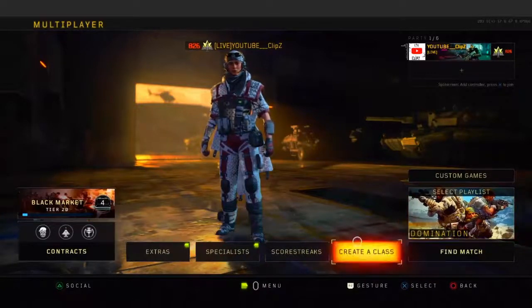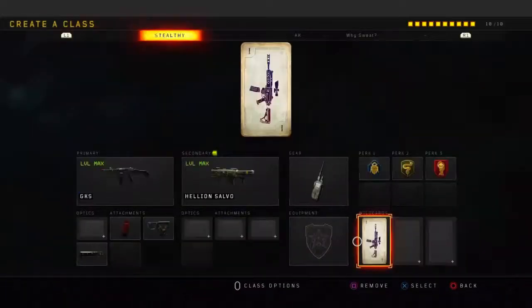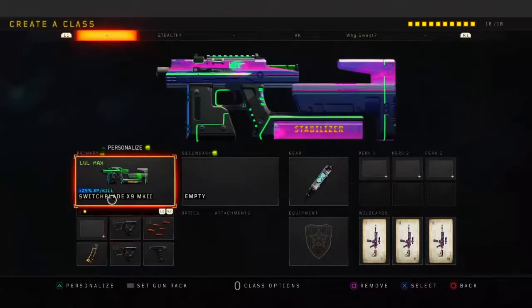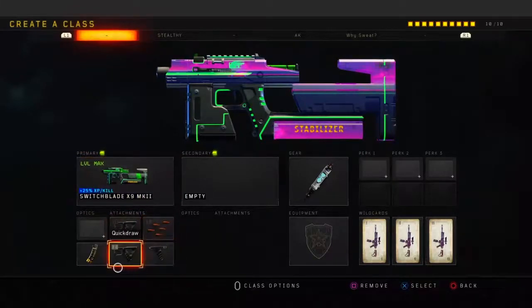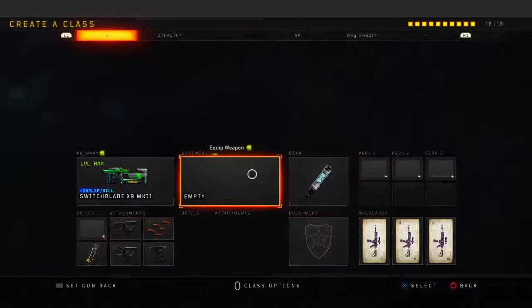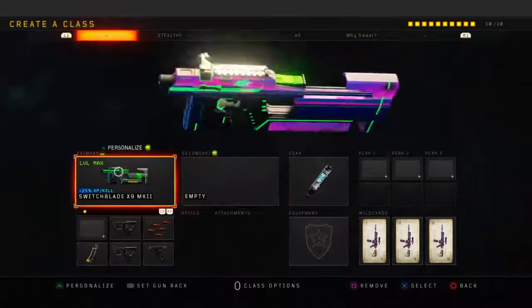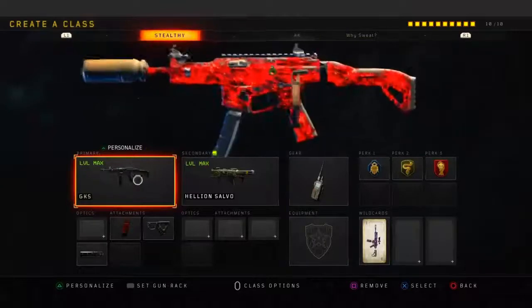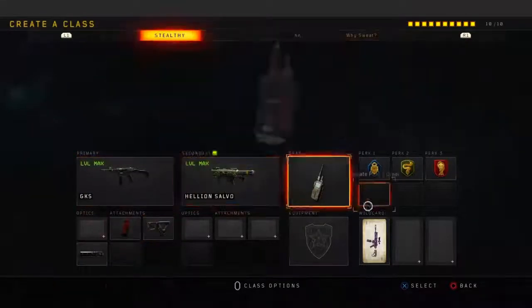We also have the 10 best class setups to show you in this video. For my first class, I got the Switchblade X9 Mark II — I'm running Quickdraw, Rapid Fire, Grip, Double Quickdraw, and Hyper Max. This class setup is literally crazy — I got a world record with this class setup.